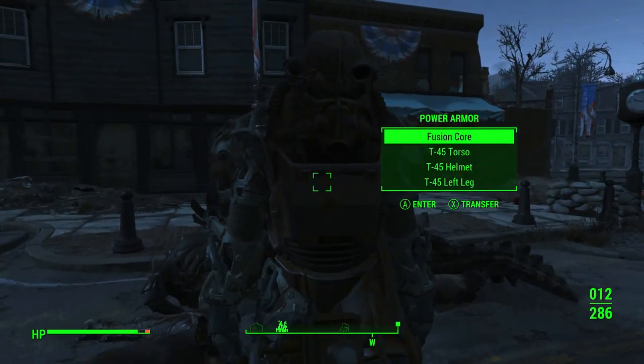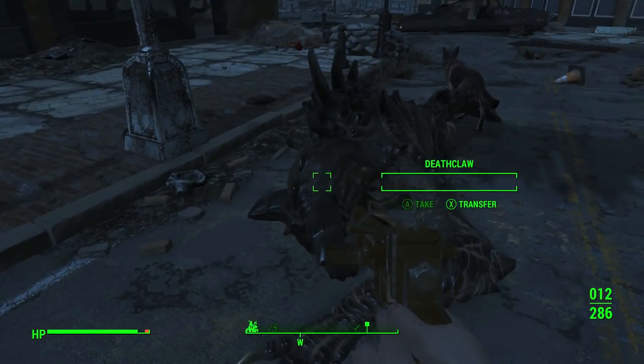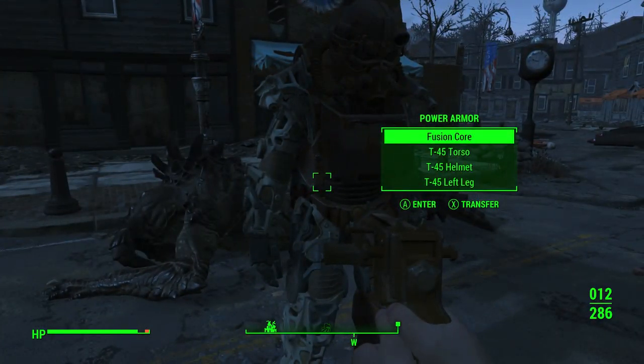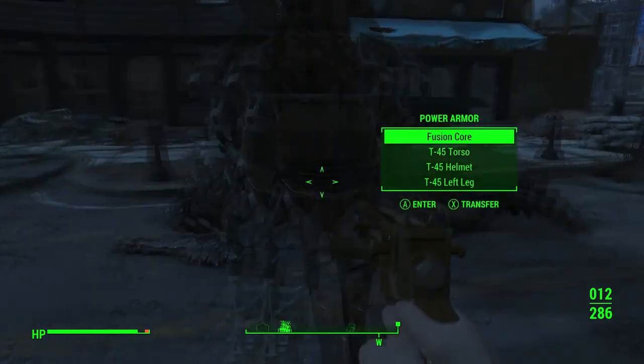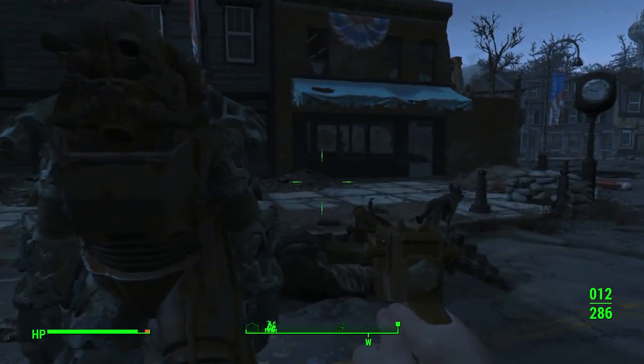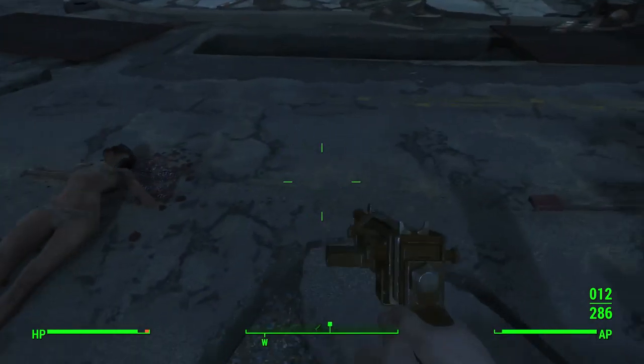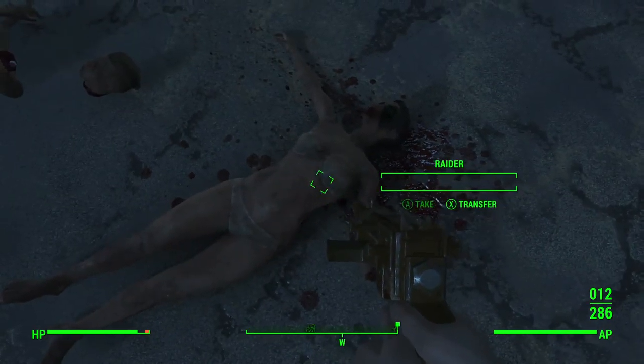What is up guys, welcome back to Fallout 4 at the Museum of Freedom. Our power armor — after killing that deathclaw — has the arm and leg heavily damaged and it's low on power, so I hopped out of it. We can walk past this armless naked woman where the deathclaw came out; it looks like it goes somewhere so I'm actually going to go check it out.